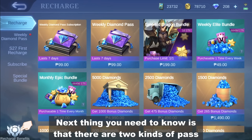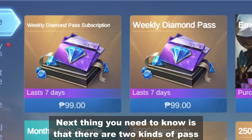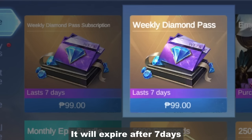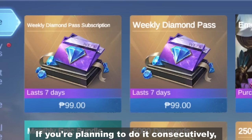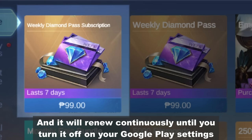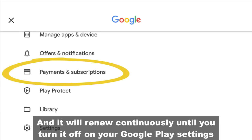Next thing you need to know is that there are 2 kinds of pass. If you're only going for a one-time pass, you should buy this one — it will expire after 7 days. If you're planning to do it consecutively, this pass is what you should get because it automatically renews your pass after it expires.